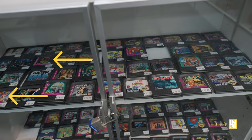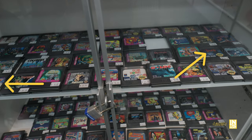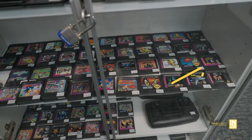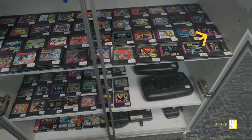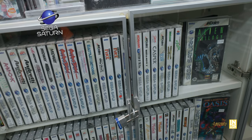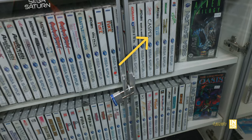Over in the Game Gear section, the ones that stand out to me are Chakan, Batman and Robin, Dynamite Heady, and Bram Stoker's Dracula. I like the movie but I know the games aren't that great. I also learned that Sonic Blast was on the Game Gear — not Sonic 3D Blast, just Sonic Blast.